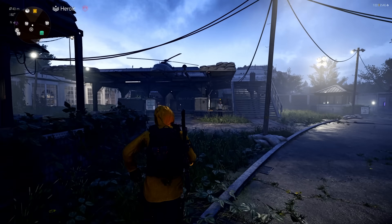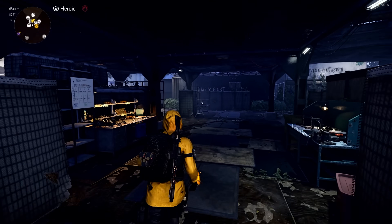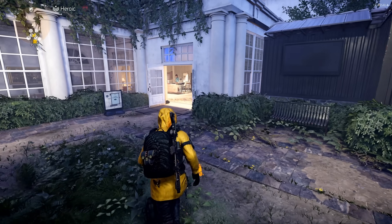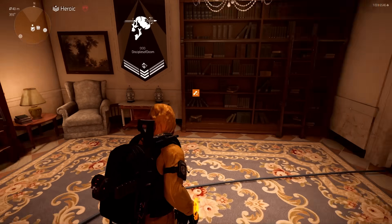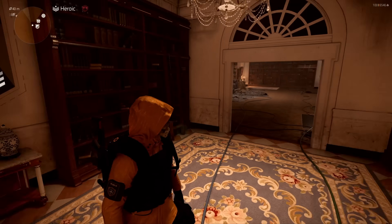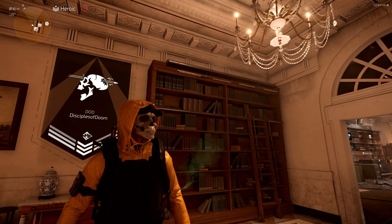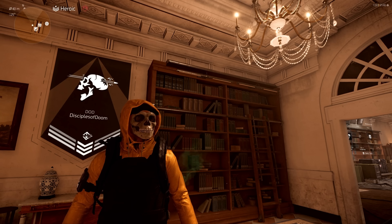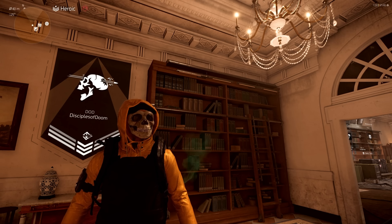Another huge addition coming to Title Update 20 is this brand new exotic rifle called the Vindicator. It seems to be one of the top tier rifles in the game as soon as it comes out. But the biggest takeaway from the patch notes today is how you can obtain this exotic rifle as soon as the next update goes live.